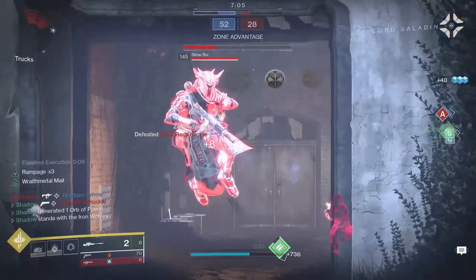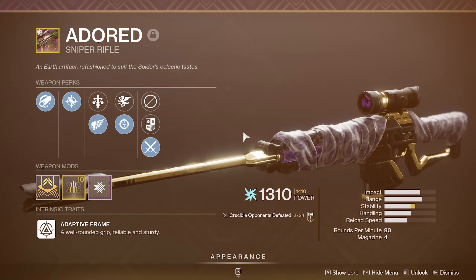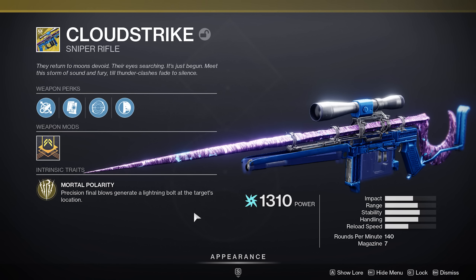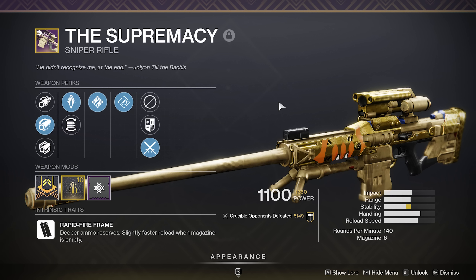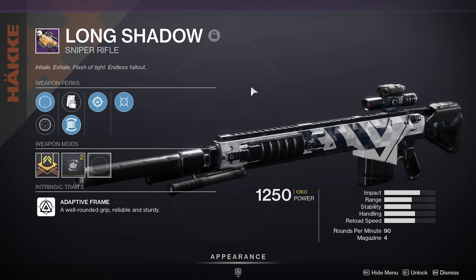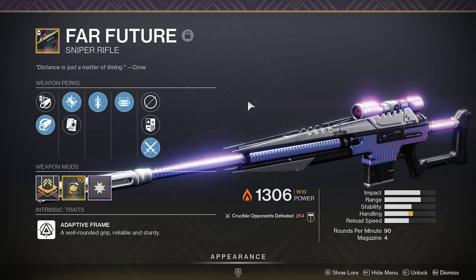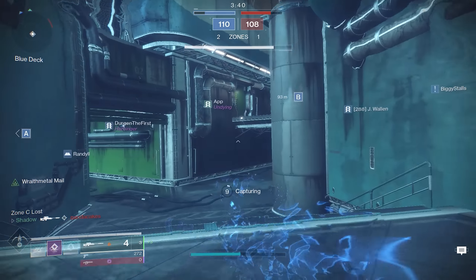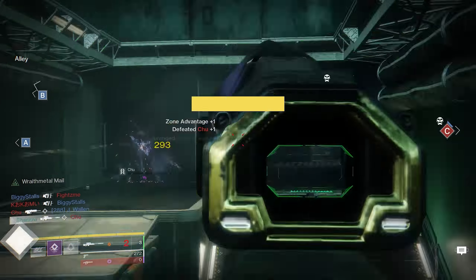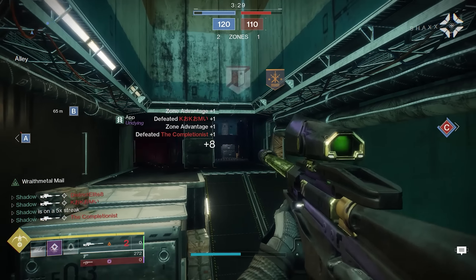Here are a few snipers to look out for in the current sandbox: Adored, Frozen Orbit, Eye of Sol, Bite of the Fox, Cloudstrike, Succession, The Supremacy, Omnition Eye, The Long Shadow, and potentially Far Future — but unfortunately it cannot roll with Snapshot, and personally I don't really like it. I actually made a video about my picks for the top 5 best snipers in 2021 PvP, so if you want more details about my favorite snipers, feel free to check that out after you finish watching this video. I'll put the video in the cards in the top right and I'll also link it in the description.